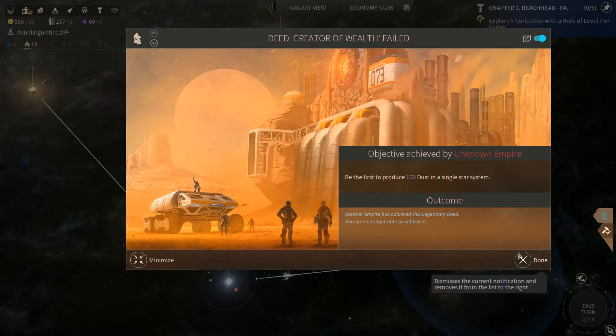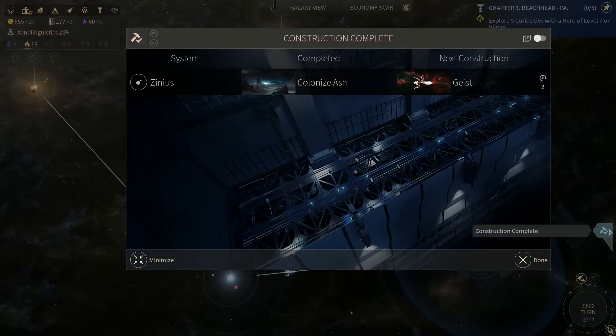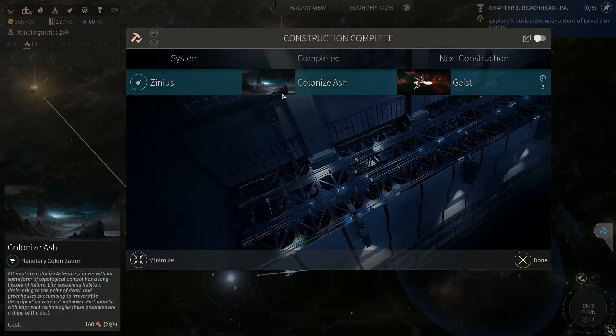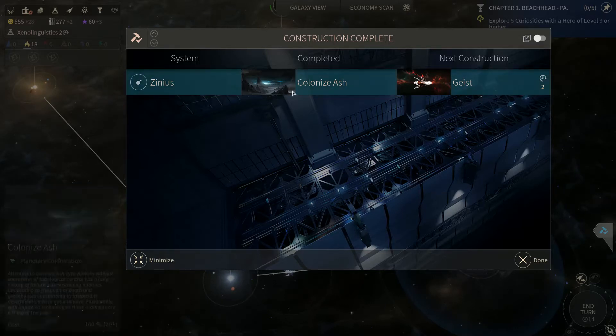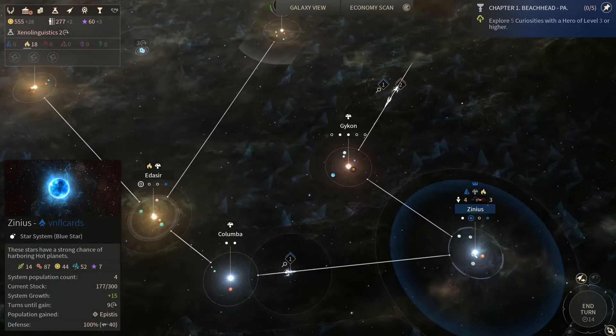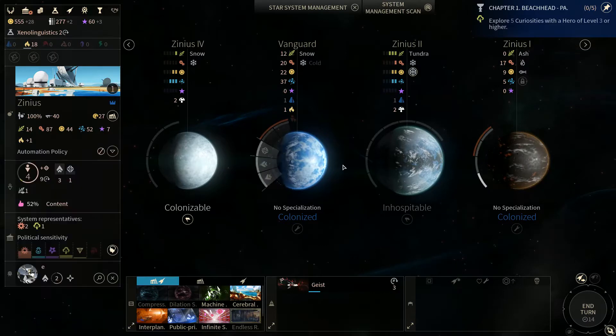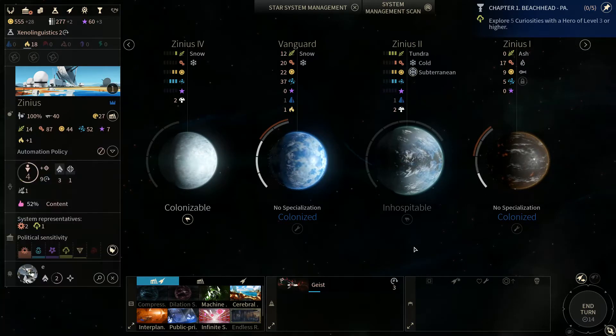Another empire has achieved this legendary deed. We can now colonize ash planets — so that's fun I guess. And we did colonize an ash planet — we colonized Zinnius. We got a colony ship. Zinnius won. We moved one of our Riftborn from over here to over there, which is kind of what we want to do.